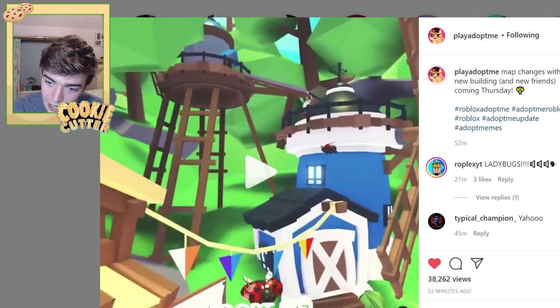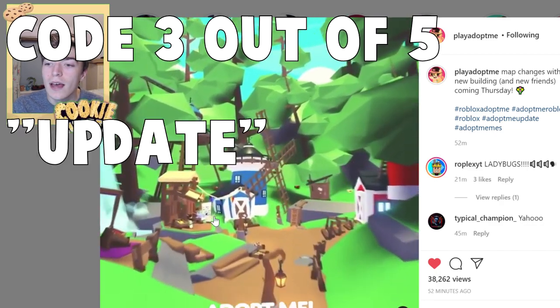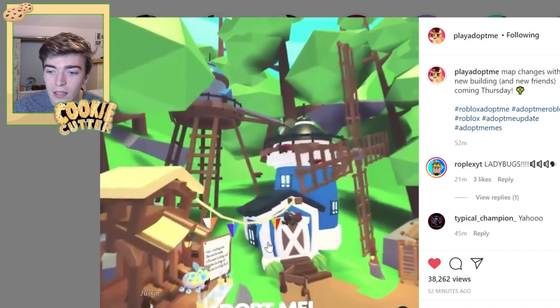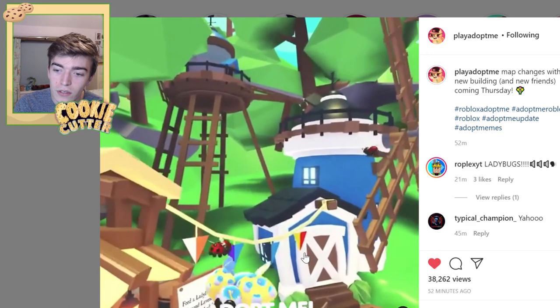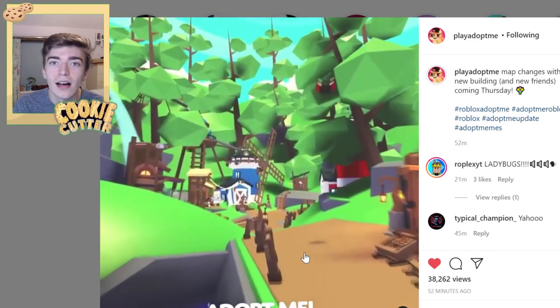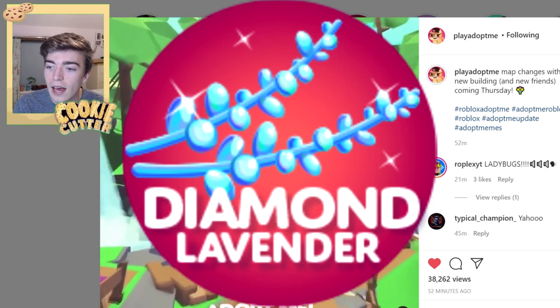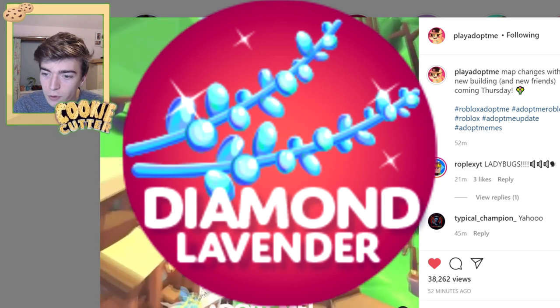It doesn't actually say the names right there clearly - I can't read what that says - but it does have the chances next to it written, though it's so small you can't really tell. There are different rarities: the diamond, the golden, and the normal. I can also see there's a windmill and what seems to be a mine track.